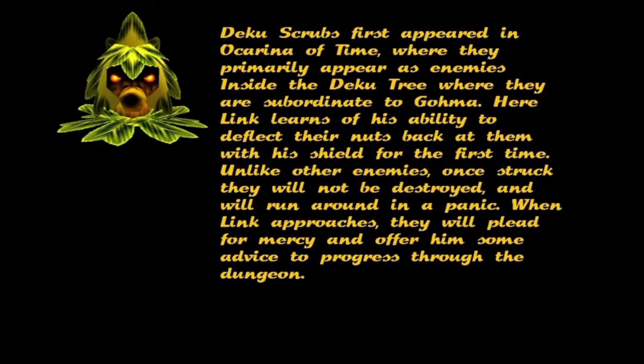Here, Link learns of his ability to deflect their nuts back at them with his shield for the first time. Unlike other enemies, once struck, they will not be destroyed and will run around in a panic. When Link approaches, they will plead for mercy and offer him some advice to progress through the dungeon.